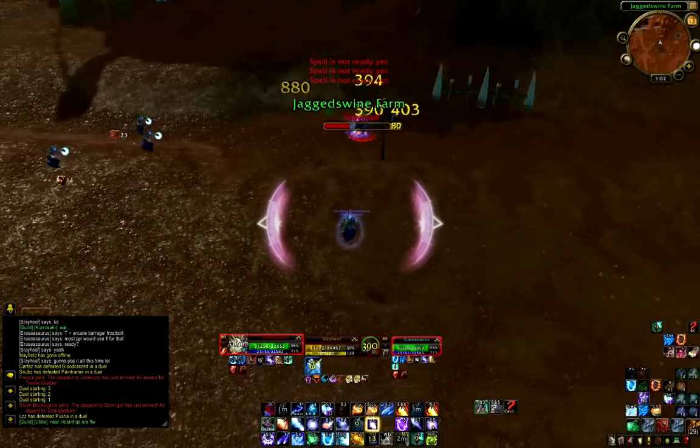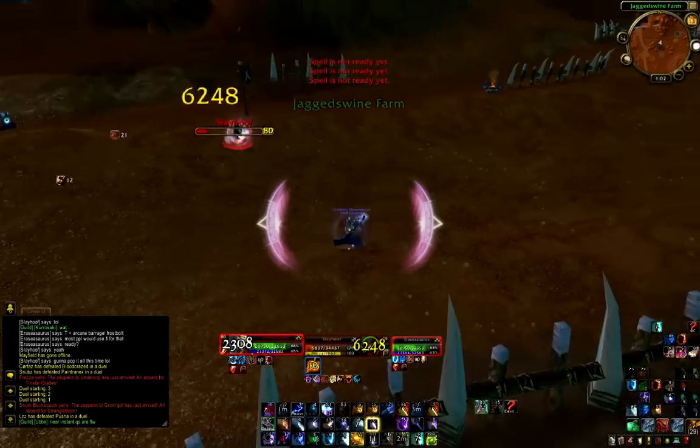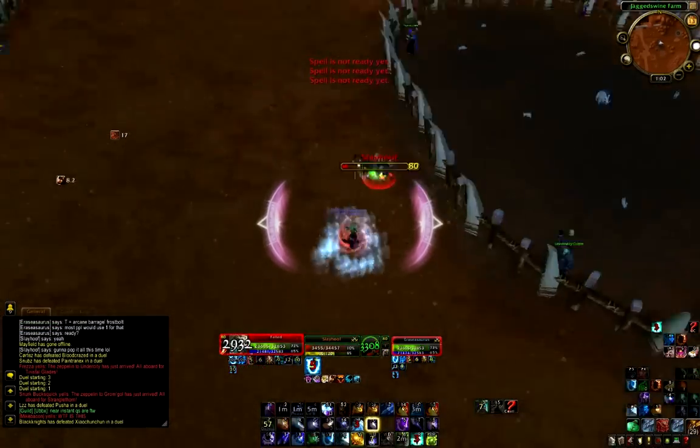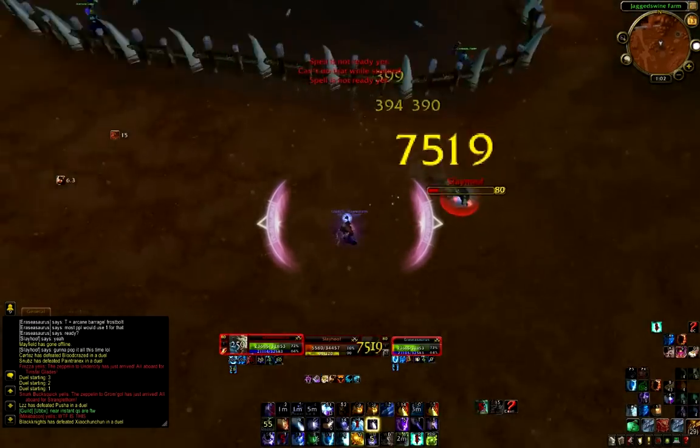From this point on, it's just spamming Slow and spamming instants. Very easy. I ice block there, and by then it's just too late for him. He went too offensive, and I went too offensive, and there was nothing he could do, because I'm a mage. And that's it.